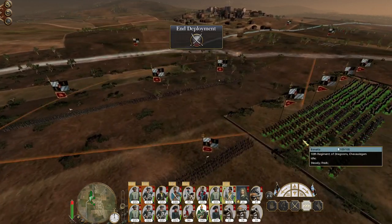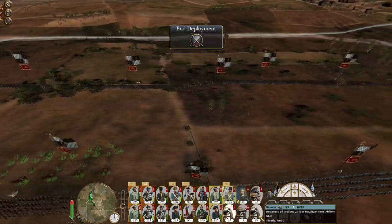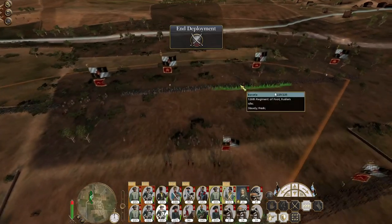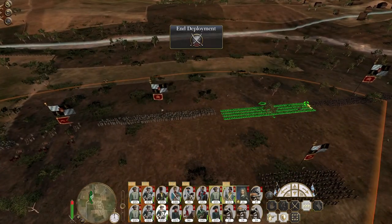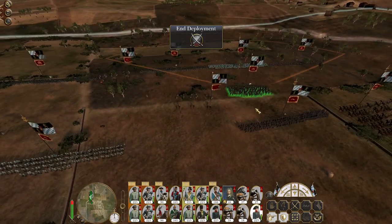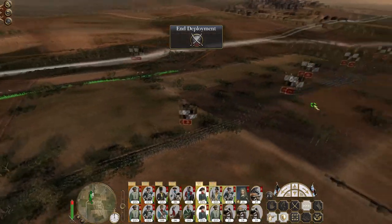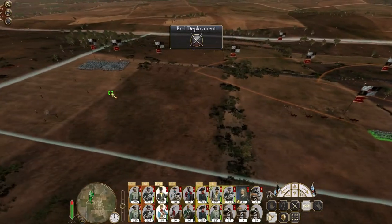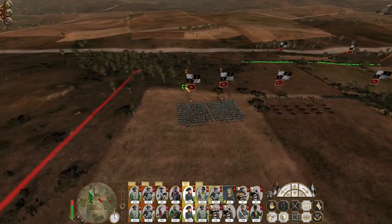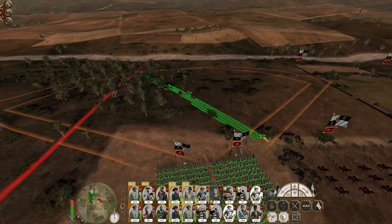Same with our cavalry, just deploy them all out here for now. I may swap out this fusilier unit for a line infantry unit, and group my fusiliers together because we are facing off against a heavy cavalry force. Deploy my stakes.